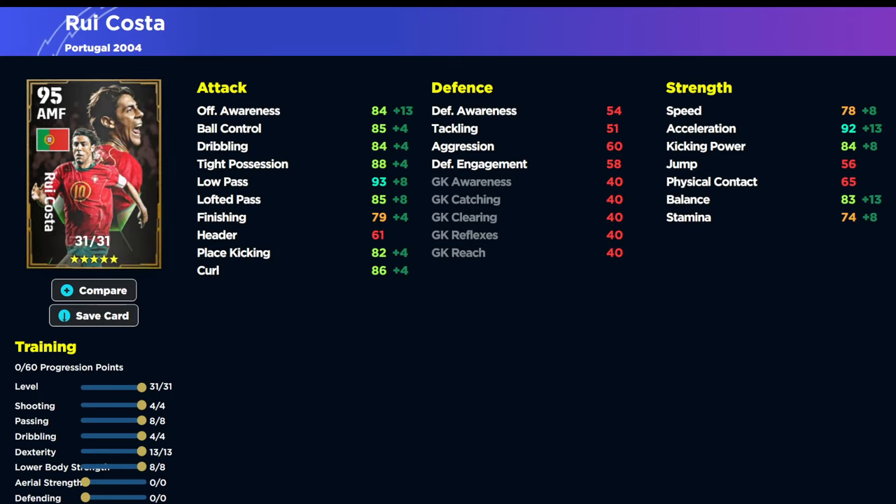Now we're going to go over to eFootballDB. I'm going to show you what I consider the best build based on the type of player he is as a creative playmaker with the skill set he has. We're going to be getting a big boost to ball control, dribbling, and high possession. These stats - ball control, dribbling, high possession, and low pass - are actually going to get a plus six. You're getting plus four from the boost and plus two from the manager boost.